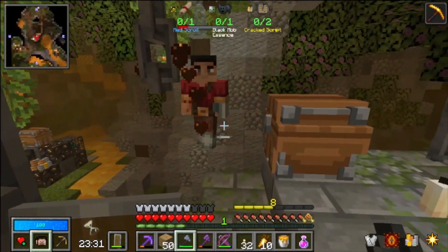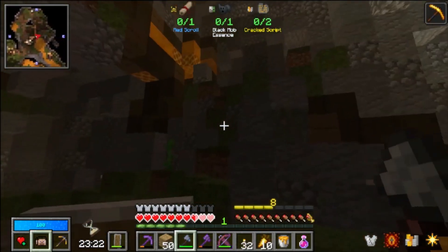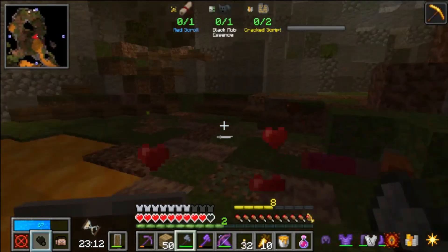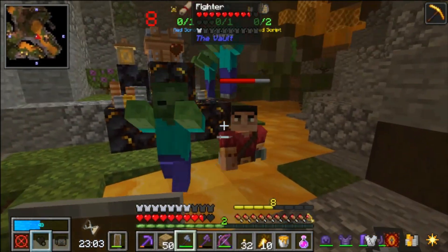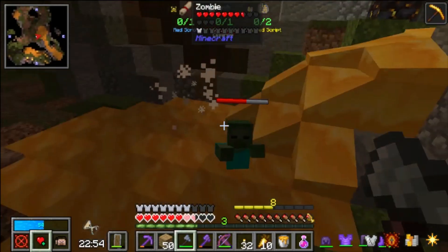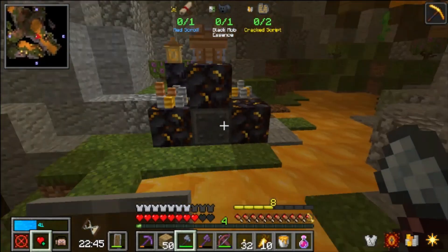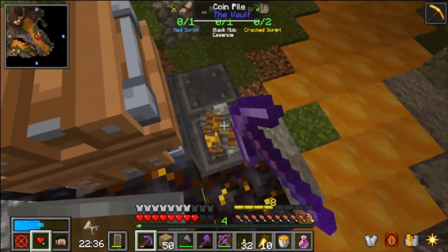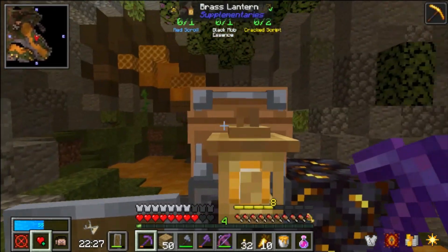Come here friend. So what we need to get is the black mob essence. Oh gosh, that really wasn't safe. We need the black mob essence. Oh gosh, it's fragile! There we go — did I get any black? No, I did not. Crack script is what we need, and none of that from there it seems. Very nice — only one, but at least we got one.